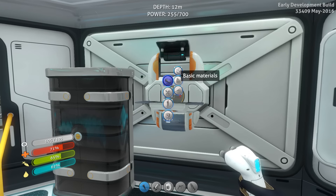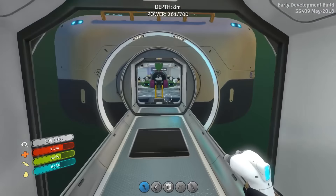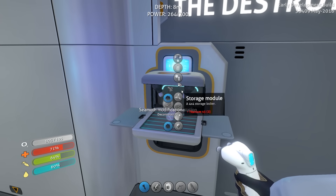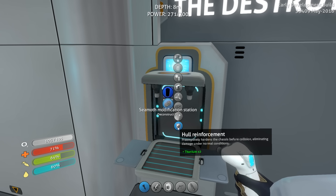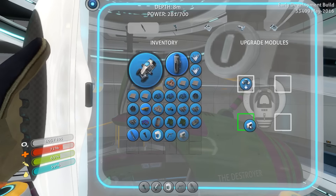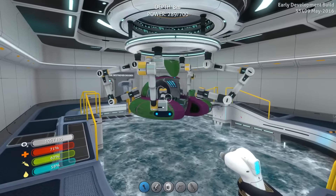The last little thing I need to do — swap this for that and get some of that. Come over here to the Seamoth one last time. We shall make this. Hull reinforcement — eliminating damage under normal conditions. I don't know what that's good for, maybe just like normal bumps and bruises. I think storage is going to be pretty neat. And now we have like 16 slots of storage. Awesome. Well, that's where we're going to wrap up today. Hope you enjoyed, and I'll see you guys in the next video. Have a good one.